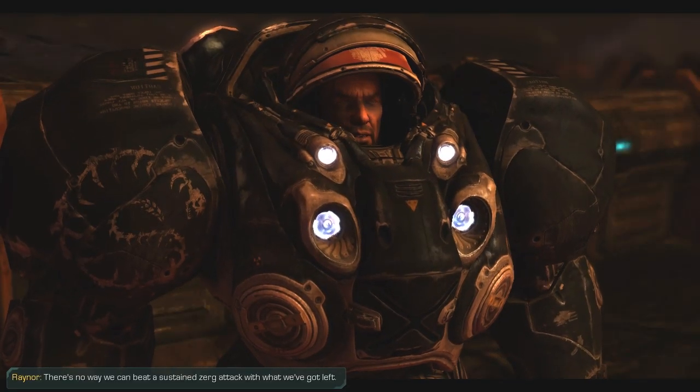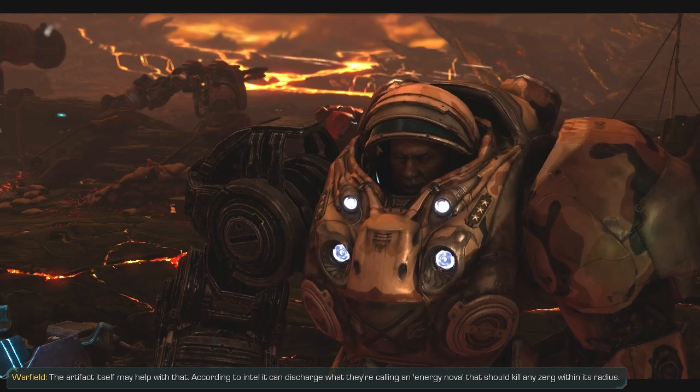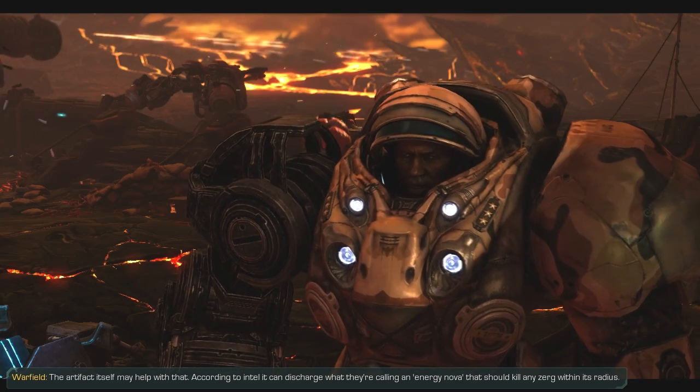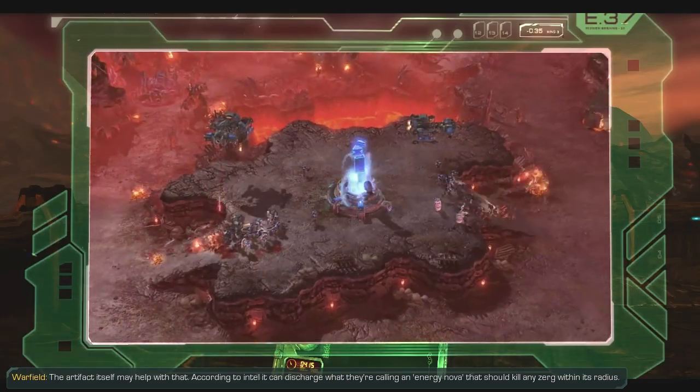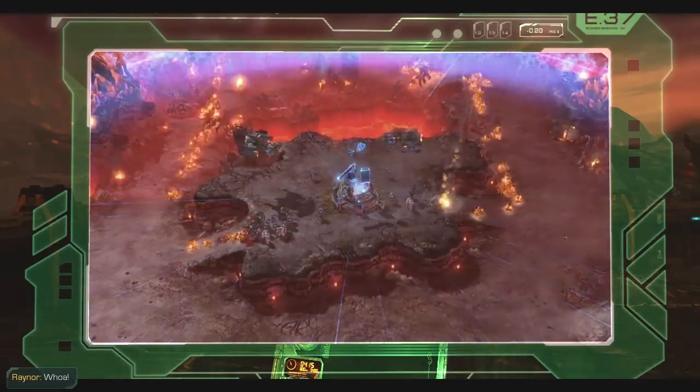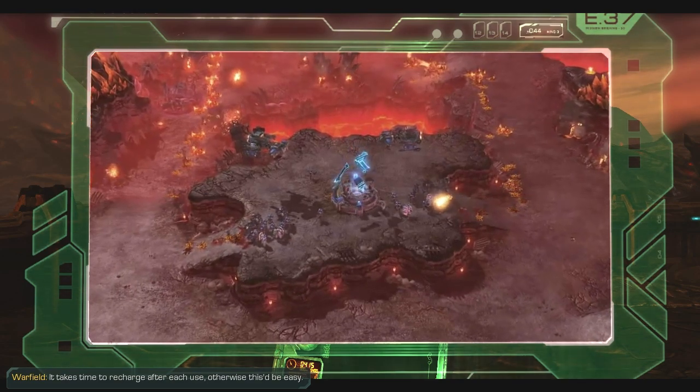There's no way we can beat a sustained Zerg attack with what we've got left. The artifact itself may help with that. According to Intel, it can discharge what they're calling an Energy Nova — that should kill any Zerg within its radius. Whoa. It takes time to recharge after each use. Otherwise this'd be easy.